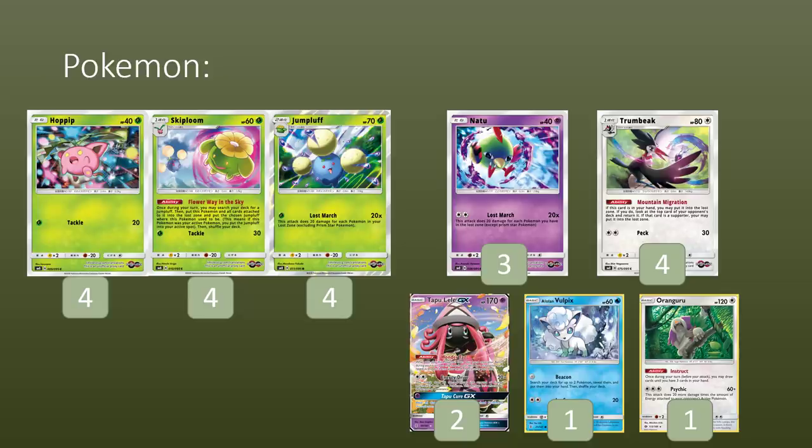We're already playing two copies of Choice Band and DCEs, so you can even use its attack — it does 20 for a DCE. And if you're against Blacephalon, you can do 100 for a DCE with a Choice Band attached, so even that can be pressure. This deck doesn't normally get damage on the board in the early turns because Lost March is doing such pitiful damage early, but DCE can change that, especially against Blacephalon. So do bear that in mind.